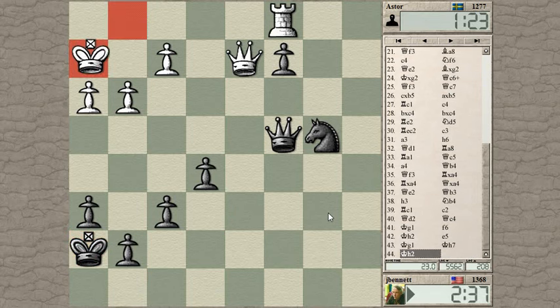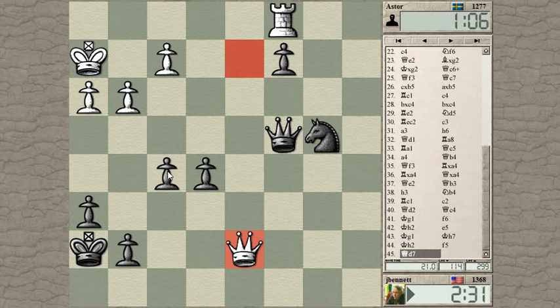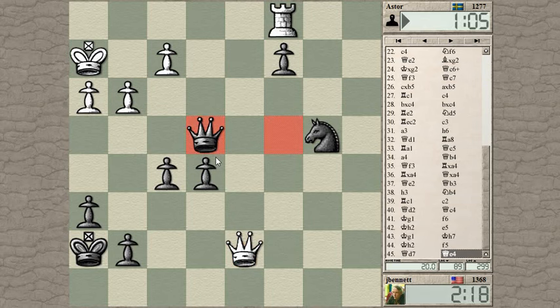That would open up the king to a check on the sixth rank. So f5 here — there's no check. I don't see how I can exploit that. How about if I play f4, he takes, I take. He comes in here looking at the f-pawn, but now he's abandoned his attack on the c-pawn. So if I defend here and play knight a2 to hit his rook — while defending the c-pawn — yes, he comes running back. Pawn to f4.